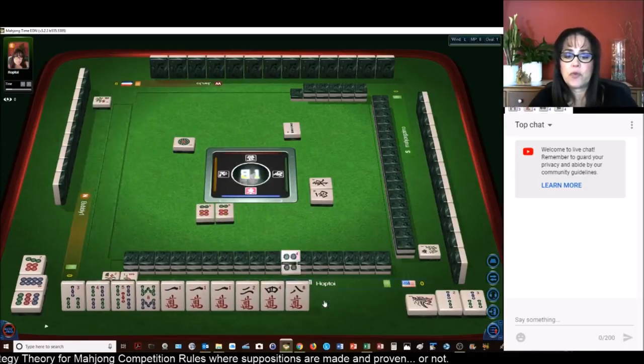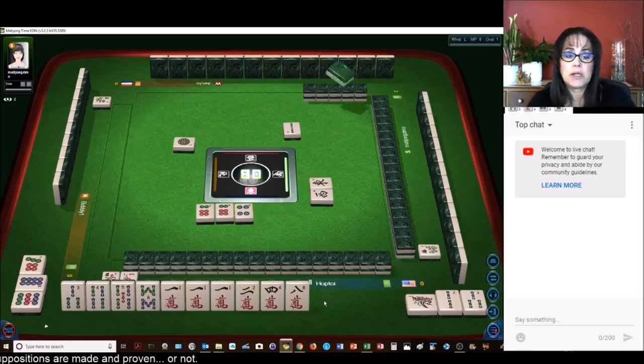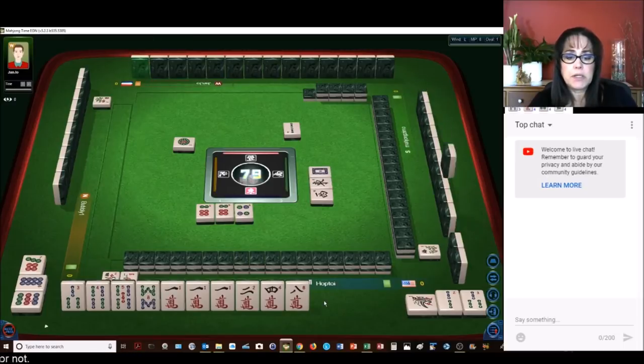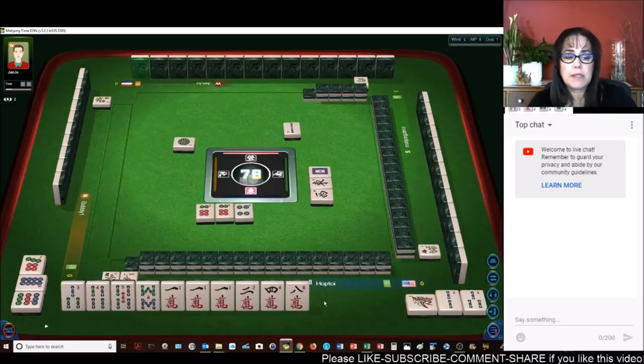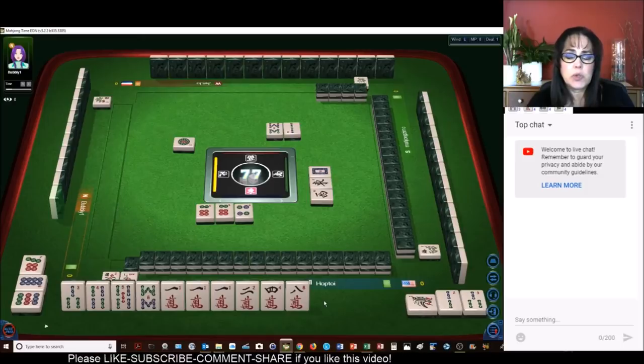We'll get rid of the four dot — that's a voided suit now. So we have a voided suit and no honors at the moment. A terminal pung. I think if we get rid of the five and the four — terminal pung is one, voided suit is two.